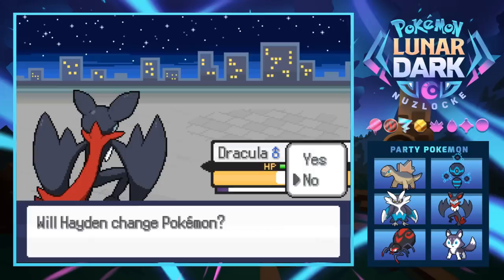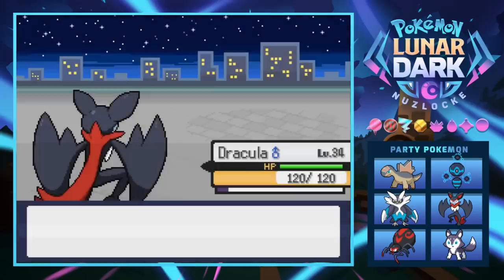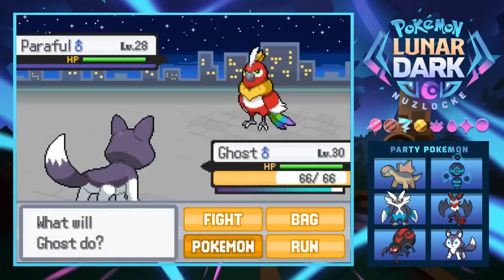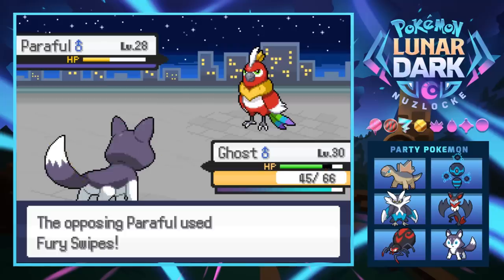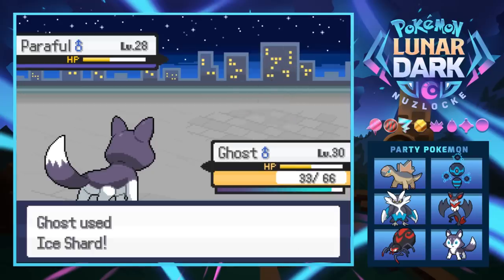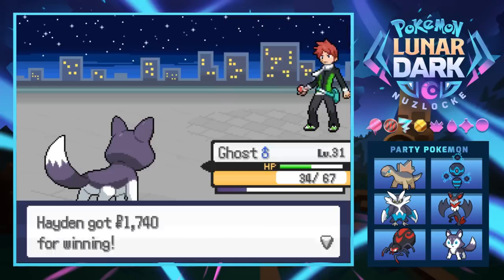Rick's last Pokémon is a Paraful. We try Ghost but it's only level 30, probably a terrible idea. Two Ice Shards does the trick. The Paraful's Fury Swipes hits three times, leaving Ghost pretty beat up. We defeat Rick. He says 'luck was on your side again' and mentions High Point City is next. This guy's a dick, but we beat him.